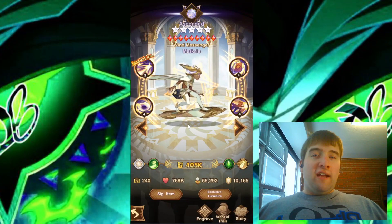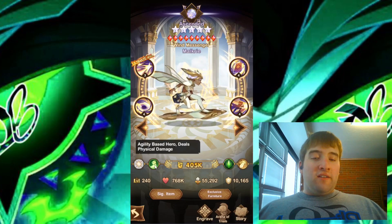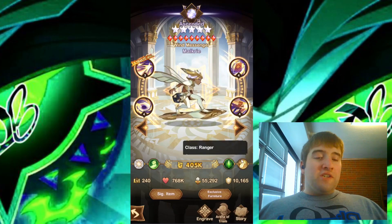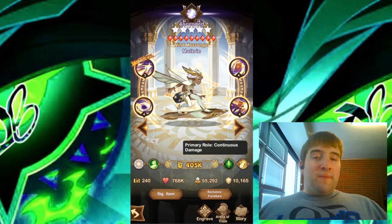Hello, everyone. I am going to look at the skills, the signature item, and the furniture and engraving for the new celestial hero, Malkyrie. Malkyrie is an agility-based hero. The class for Malkyrie is a Ranger, and the primary role is Continuous Damage. So let's start by looking at the ultimate skill.